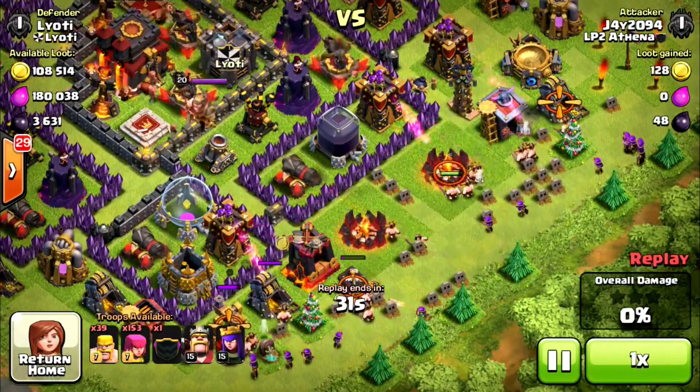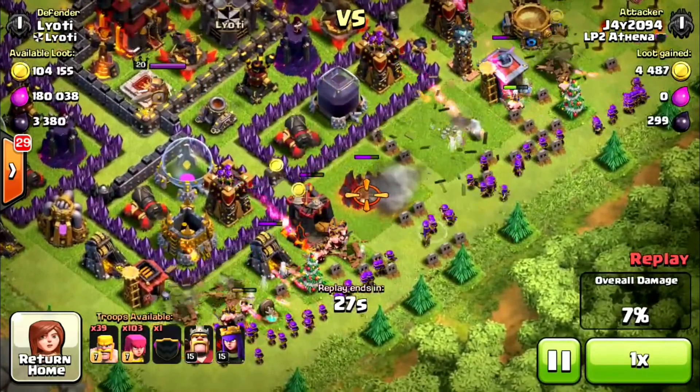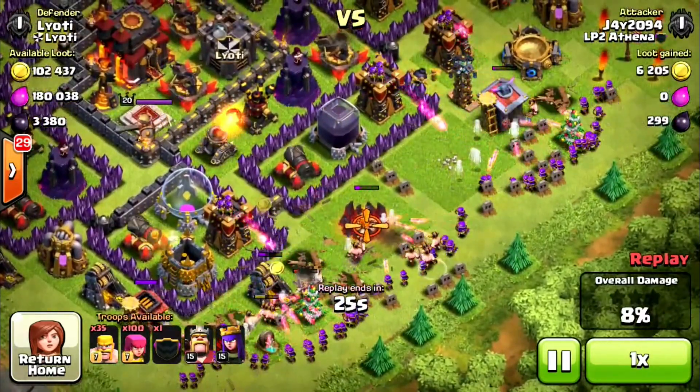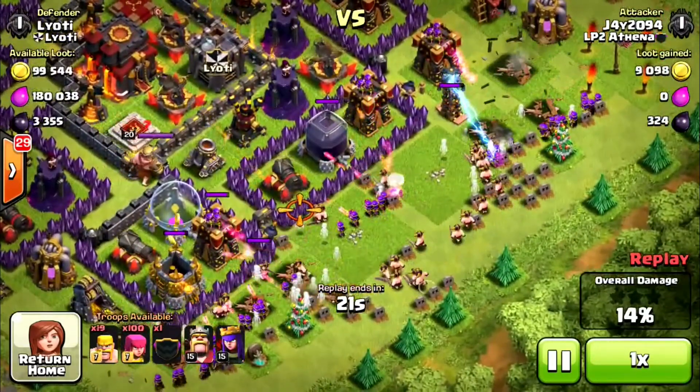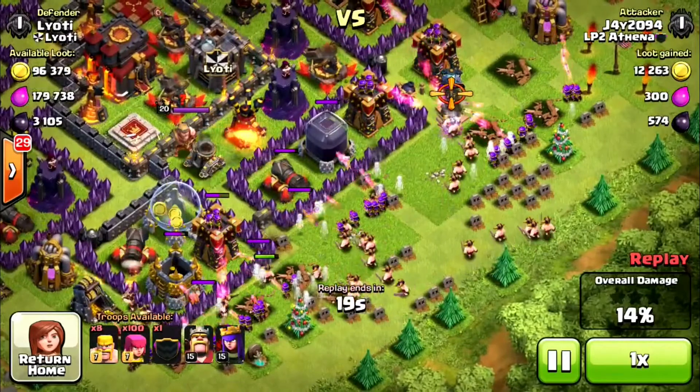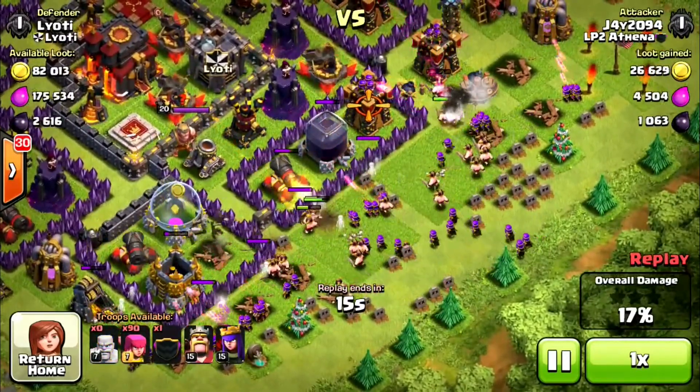This one — spreading my troops around again, just clearing a path. I think it's my queen that takes it out in the end. A lot of DE on this one, 3,000 again, and obviously I'm just going to swap them for my cups to get ready for farming again. Really easy raid.